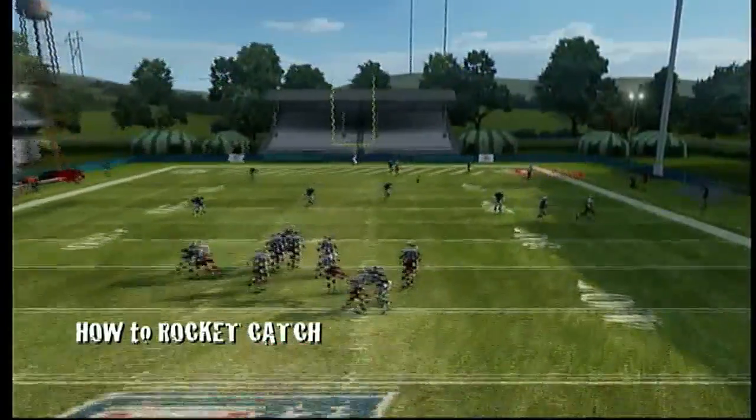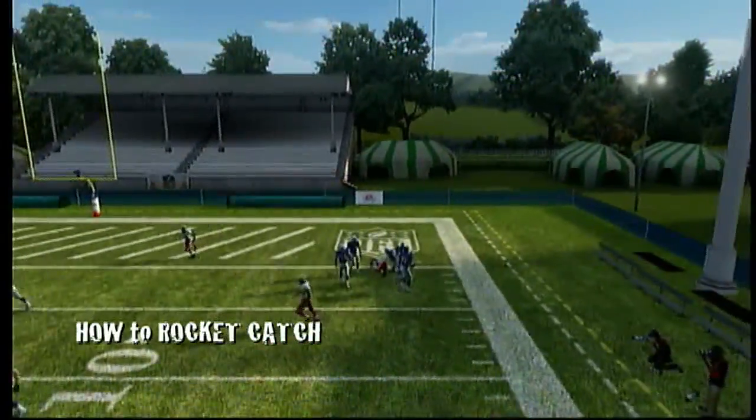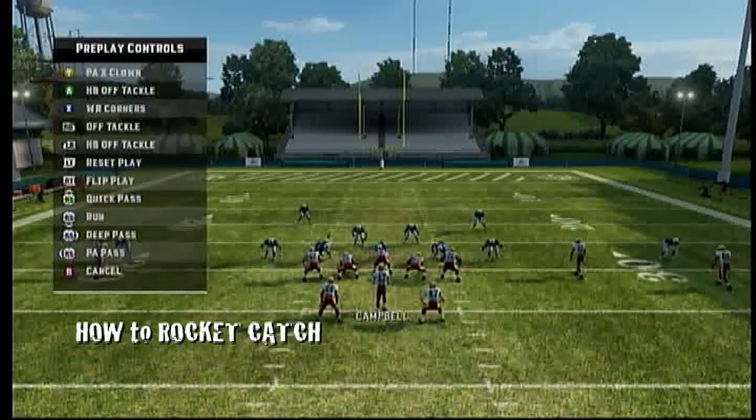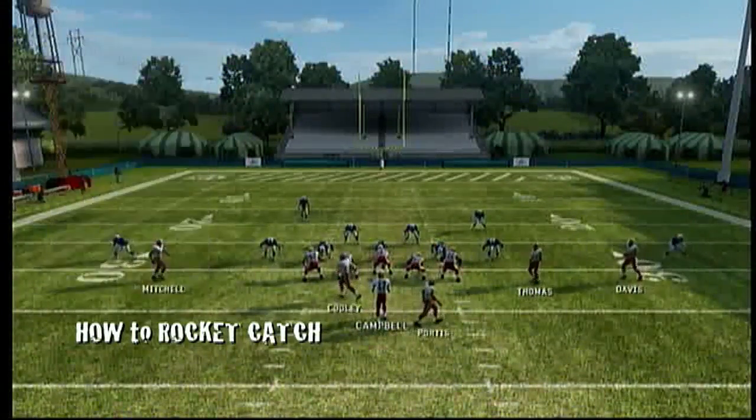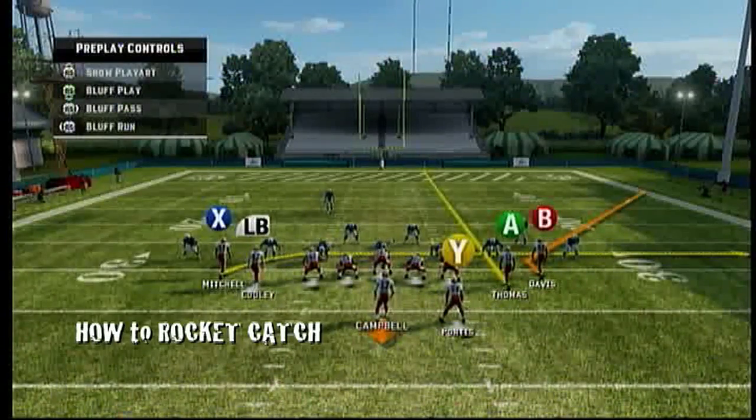I'm looking for that corner route — look down to the right, bam, switch the receiver, hold down on the right analog stick. He'll turn around, and when you see him squat, release it and he'll jump. He'll catch it on his own — don't have to hit anything else.